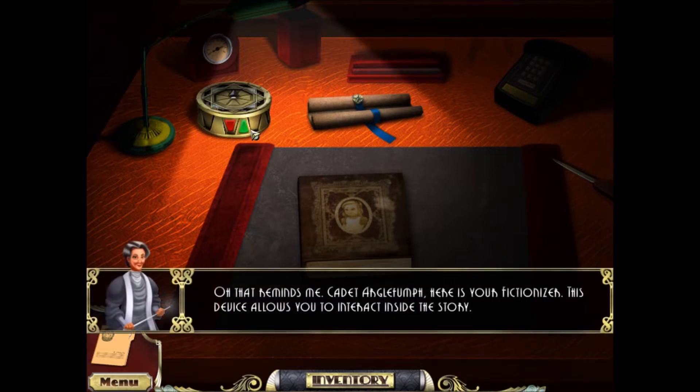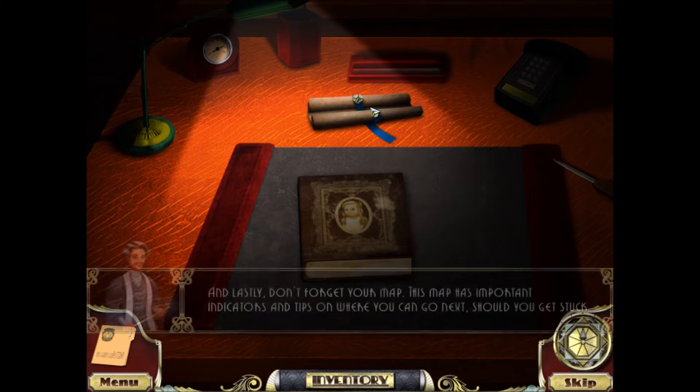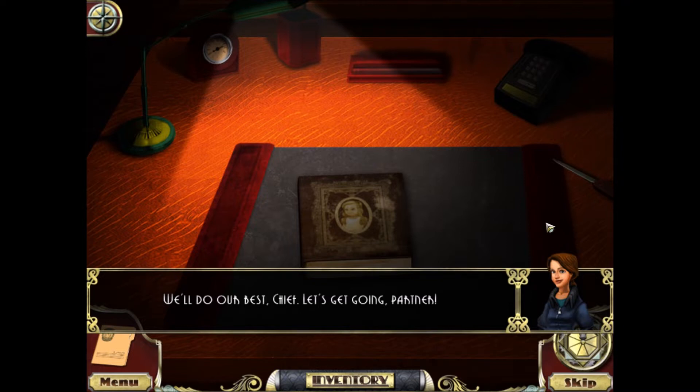Here is your Fictionizer — this device allows you to interact inside the story. So this will be our hint button. And we also have the map — it has important indicators and tips on where you can go next should you get stuck. Pick up anything important along the way and stop that Illiterati agent. Now get in there and get to work. We'll do our best, Chief. Let's get going, partner.